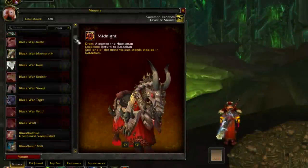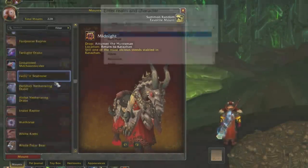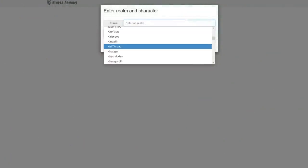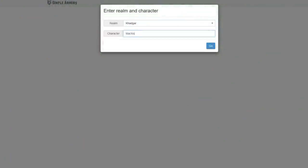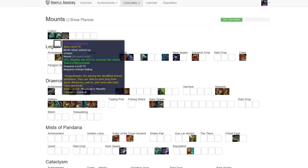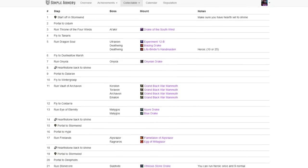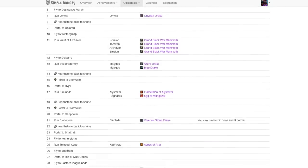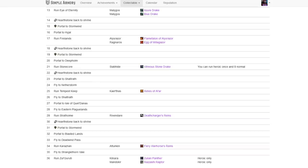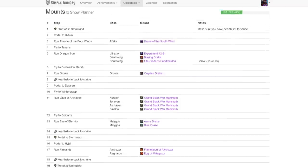That's it — those are all of the weekly and daily mounts you can farm as of the Legion expansion. One last thing I want to mention is the Simple Armory Mount Planner tool. This is a website that lets you load up your character and it'll show you which mounts you have and which ones you don't. If you click the Show Planner button, it'll give you directions on how to reach all of these dungeons and raids, and the fastest way to do that. It's a really handy tool if you plan on getting as many as you can, and I'll have a link to it in the description. Just due to the size of this video, I'm sure there'll be some errors, so I'll have a pinned comment with any corrections — check that out before you start any of this.